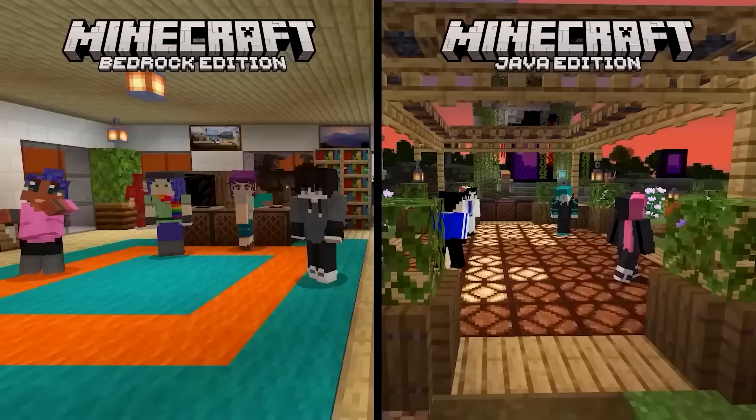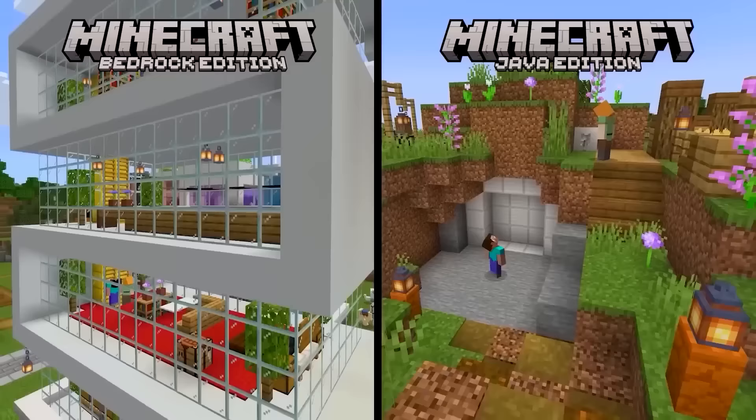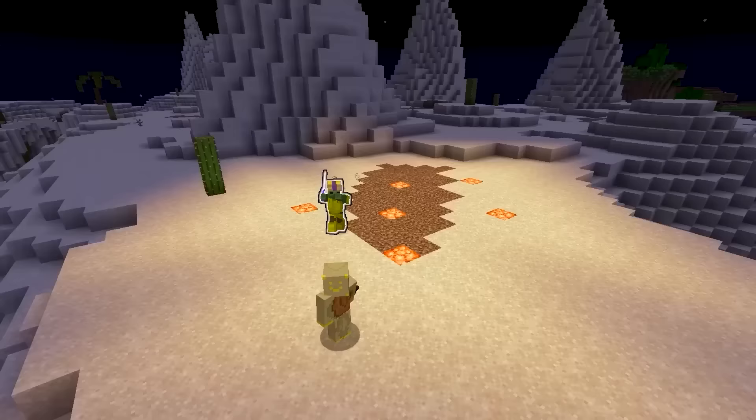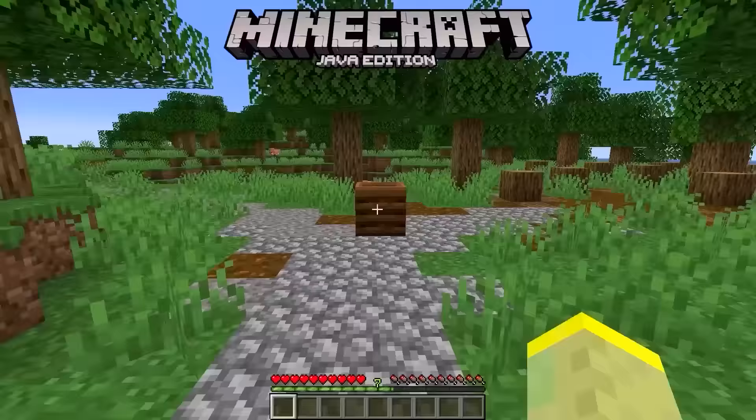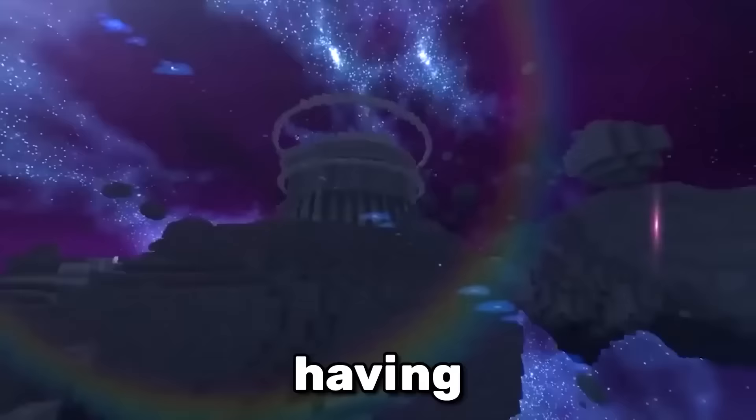Minecraft has two types of players: the ones who think Java is better, and the other ones. This conflict is fueled by the stupid differences between the two platforms. The crossbow has more durability in Bedrock. The Java composter can be broken faster. Tropical fish are bigger in Bedrock. Having so many pointless differences is just stupid.